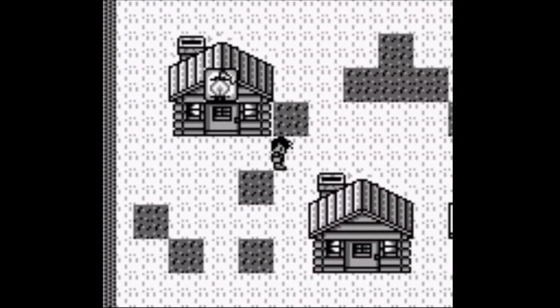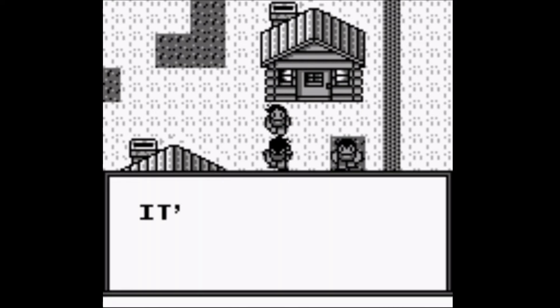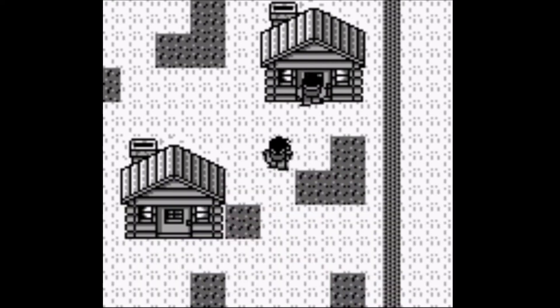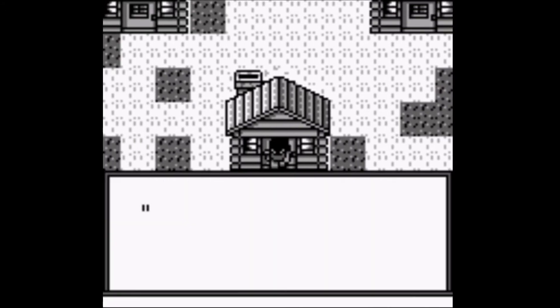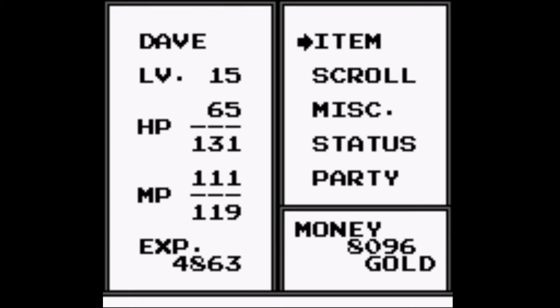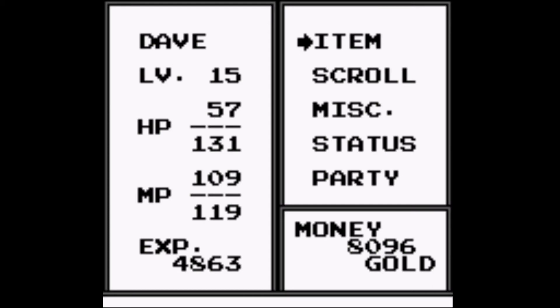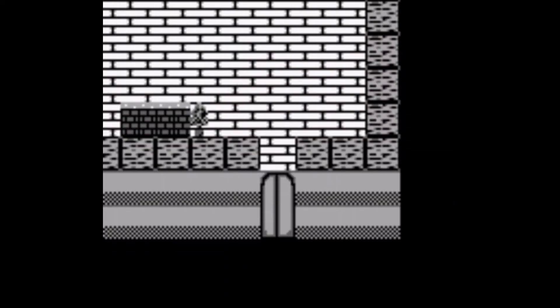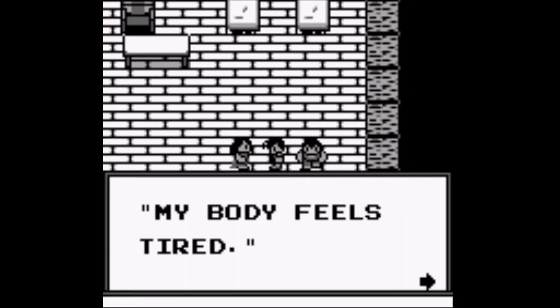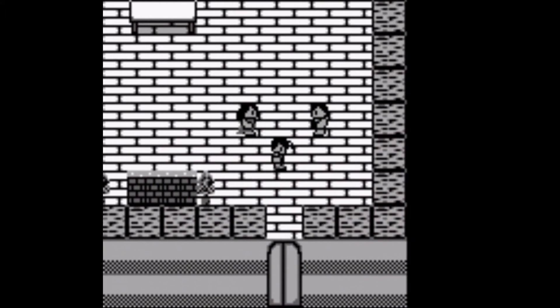There's an inn — don't need anything there. Let's keep looking around this town. Oh hey, more toxic fog! My HP is down to 65 out of 115. If you touch the toxic fog it'll hurt you. I'm down to 57 so let's get back inside before something tragic happens.